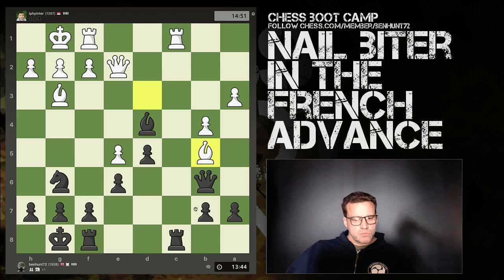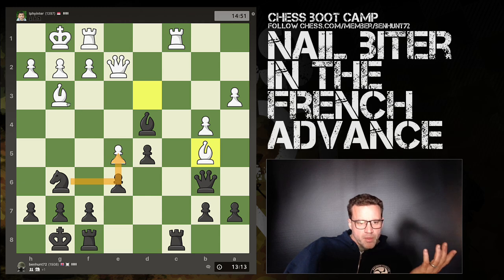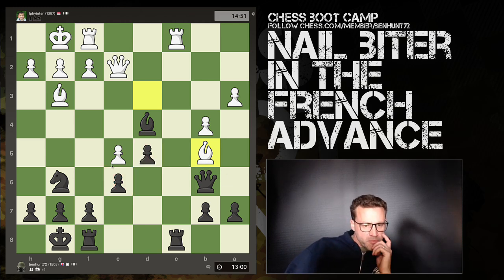The queen is the only defender of this bishop. Is there any way I can dislodge the queen? The queen is one of the two defenders of this pawn and is the only defender of that bishop. So if knight takes, bishop takes, bishop takes, queen takes, queen takes — have I won myself a second pawn and gained a two-pawn majority in the middle? I think so. So should I take the bishop first and threaten to capture here, which means he's got to capture with that? Let's try it.